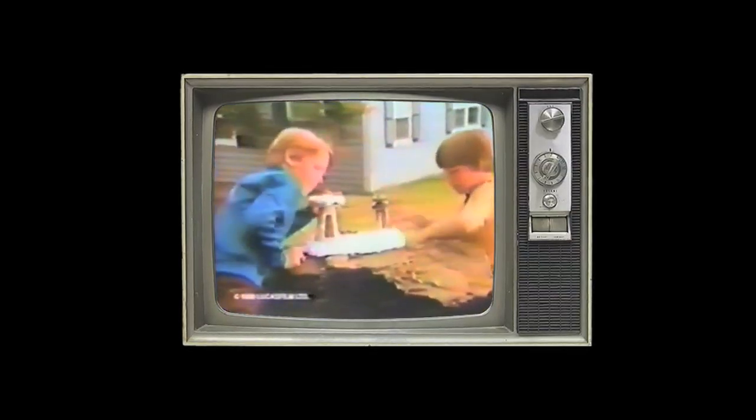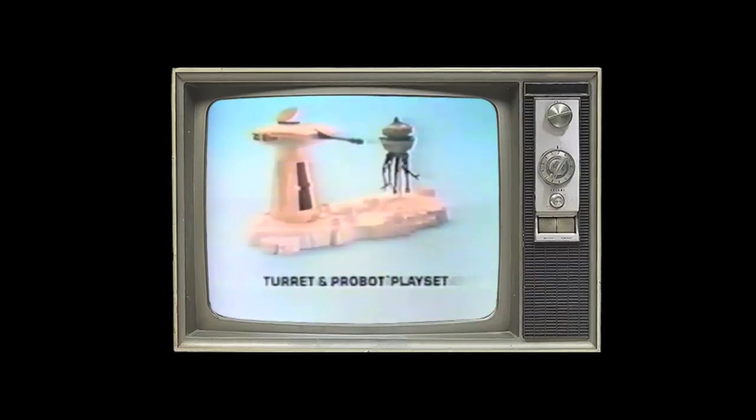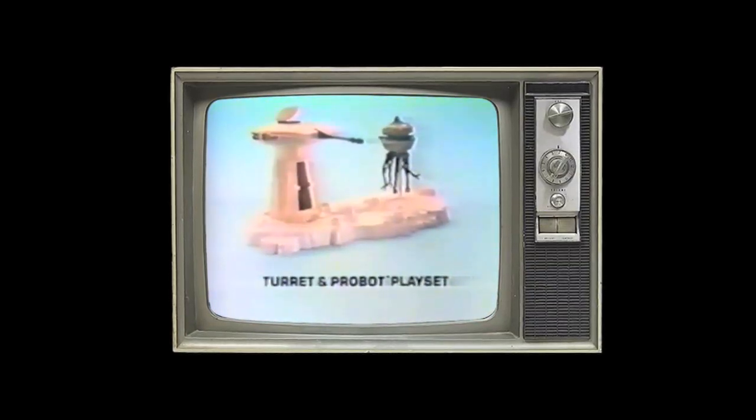Chewie, an Imperial Probot is searching for the Rebel Base. It's Kenner's Turret and Probot playset — you have to put it together. Keep me covered with a laser cannon. Action figures each sold separately. You can move Han Solo with the action lever and knock out the Probot. We got him, Chewie! But now they know where we are. Turret and Probot playset from Kenner's Star Wars The Empire Strikes Back Collection. Action figures each sold separately.